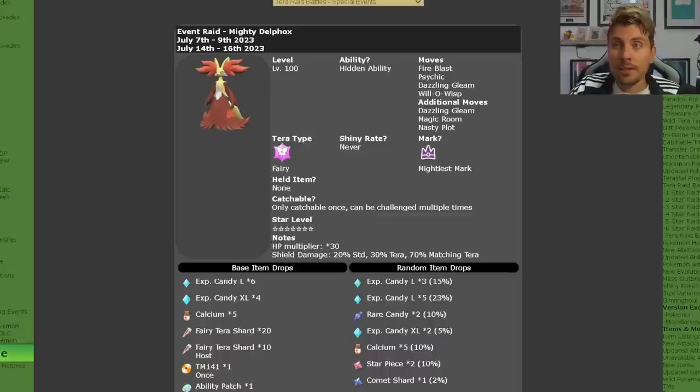The event is running from July the 14th until the 16th, over this coming weekend, and it will stay in your game until the next time you go online. There's going to be a fairy terror typing at level 100. The moveset it's going to have is Fire Blast, Psychic, Dazzling Gleam, Will-O-Wisp, with additional moves Dazzling Gleam, Magic Room, and Nasty Plot.